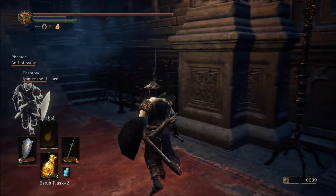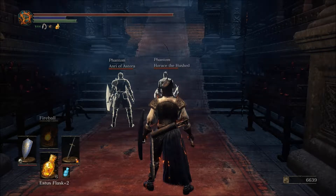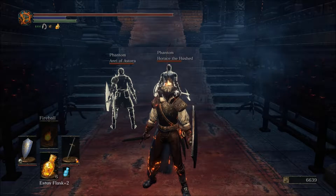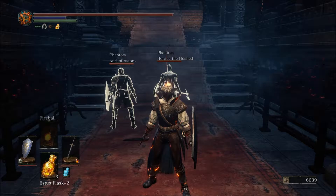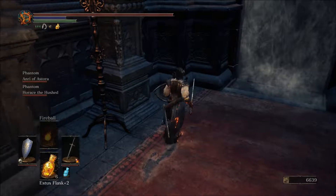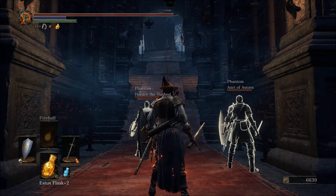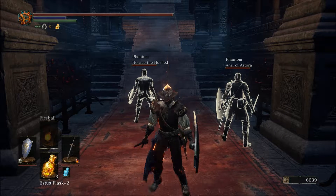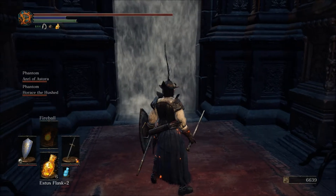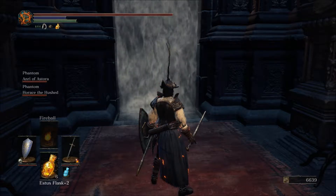There is a third summon for this boss, but that one is located down here in the corner by the fog wall. To get that trigger you need to go into Farron Keep — the area I'll be showing after this — and find a certain item. It's actually ashes, and you need to give those to the maid. That will trigger the next step of Sirris's quest, and after that you can summon Sirris for this battle as well. But we're just gonna go with Horace and Anri. That's good enough for us.